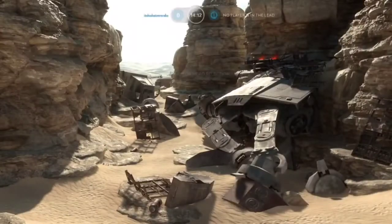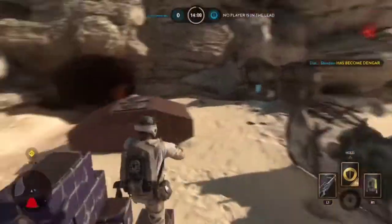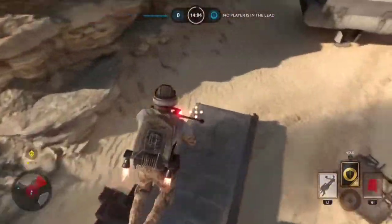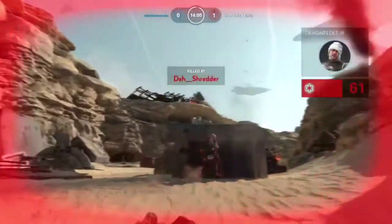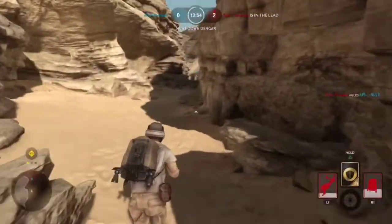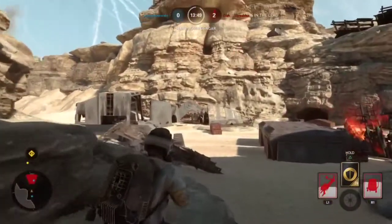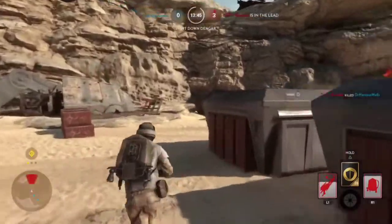Hey there YouTube, Stealth Talk here with a brand new video. Today I'm gonna be showing you an insane hero hunt glitch that I've encountered a number of times, however I was only managed to record it once because my TV broke. Basically, I get the hero because I did 40 damage to Dengar in the beginning and no one else did that much damage. I just die a couple times here without doing anything, so I'm just gonna fast forward that and show you — I get the hero.